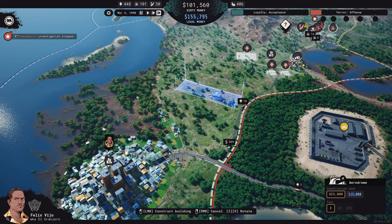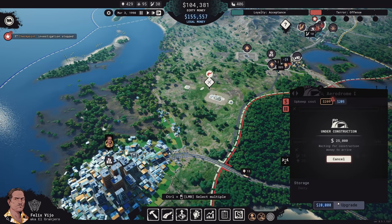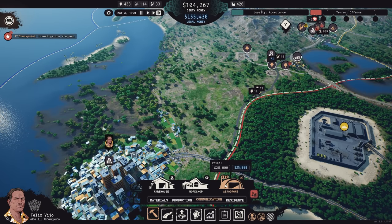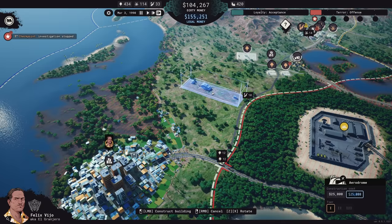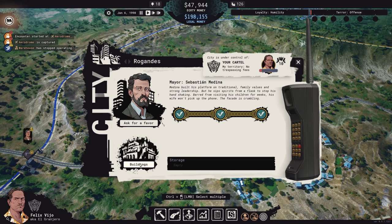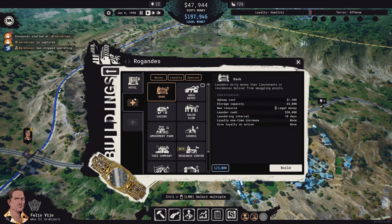Dirty money is a lot easier to accumulate, but a lot harder to distribute. You're going to have to figure out if you can keep it all in check, and you might prefer instead to work with clean money. Laundering money is a big part of Cartel Tycoon, requiring you to establish legitimate businesses in the cities, funneling dirty money to them — not just to keep them operating, but to in turn also change some of that dirty money into clean money.